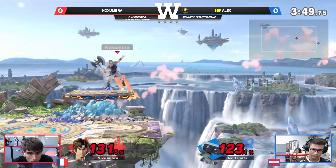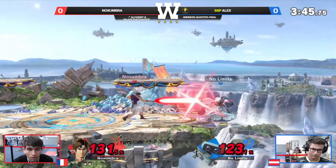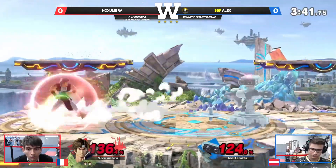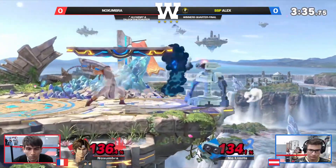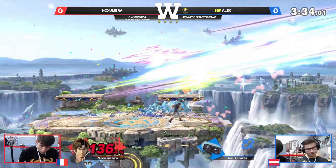Invincibility uses up the ledge get-up, and now Noxumbra is really starting to run away with this one. Alex is kind of getting the right idea — love the gyro throw onto the platform to slow it down and grab it before even doing a proper throw. But now you've got to get back from ledge once again, and the F-tilt is going to secure it. The F-tilt is so fast.